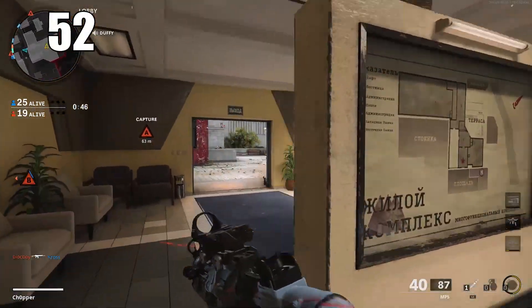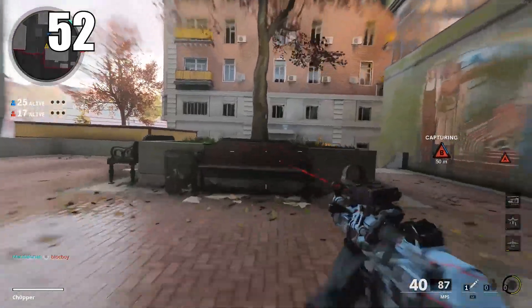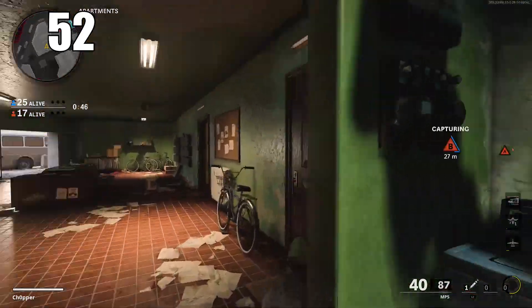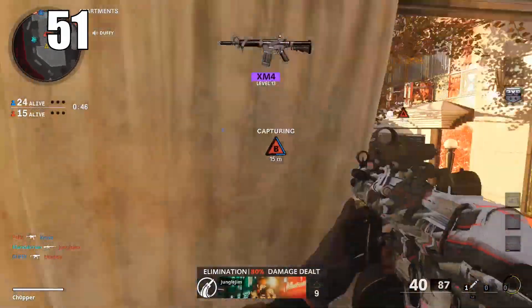Number 52: if you're struggling to get attachments for your favorite gun in MP, you can literally go over to Zombies and shoot around with it for a bit. If you're efficient, you'll unlock attachments quite quickly and then bring them straight over to multiplayer.